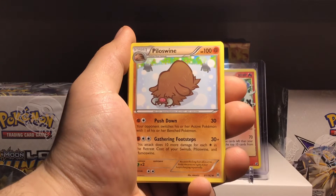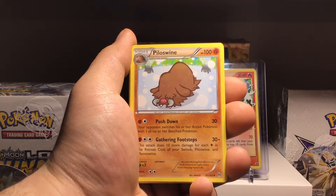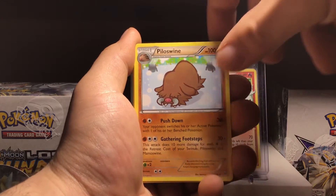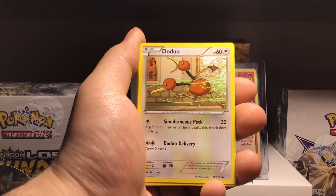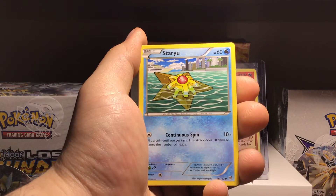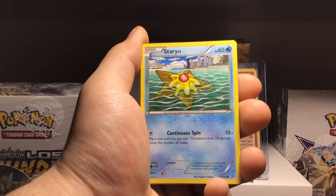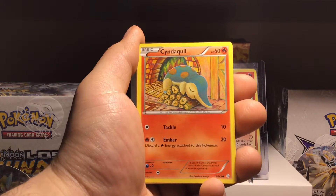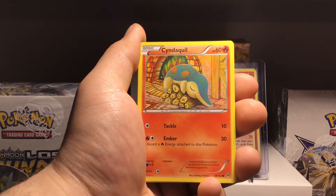I like Houndour — I used to like it because it's Generation 2. Even Piloswine, it's a cool-looking Pokemon. I like the artwork. I haven't seen Breakthrough in a little while so it's cool to see the artwork of the past. Doduo — a lot of Generation 1 and 2. Looks like it's chilling next to the city. Cyndaquil — love this artwork. This is a reprint from the Neo sets.